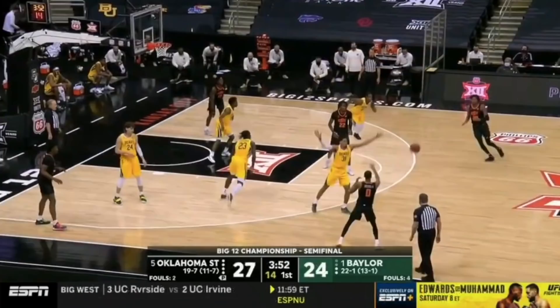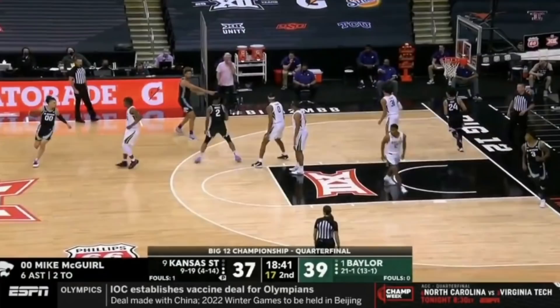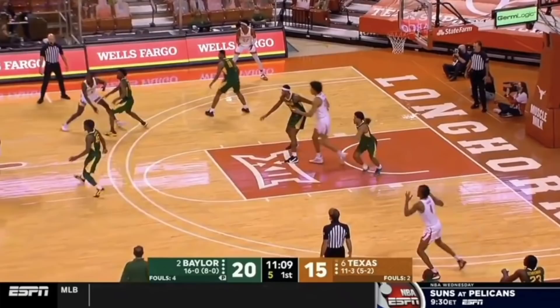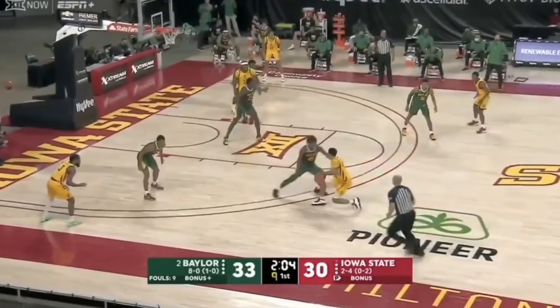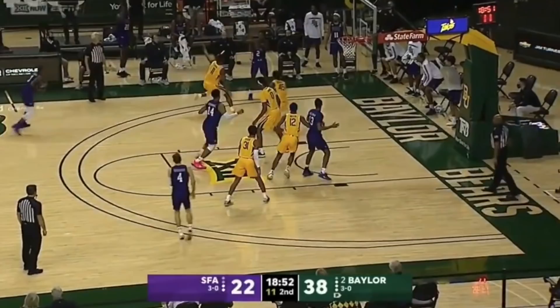Once he beats him to the spot, usually one of two things happen. One, he gets there early and balanced enough to take the contact to the chest and draw an offensive foul. It's natural for a ball handler to lower that shoulder and extend that off arm when you cut them off this cleanly, because they're really just looking to protect the ball. Especially at high speed, taking that contact and selling it a little bit is almost a guaranteed way to get a call.